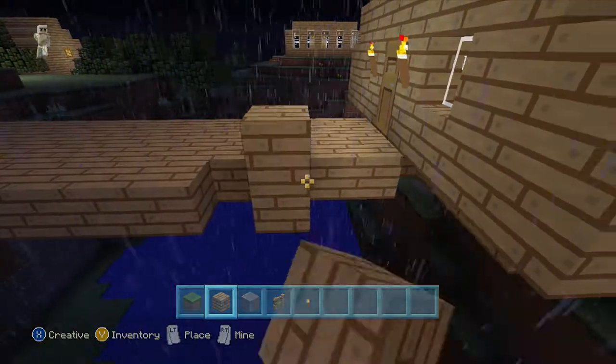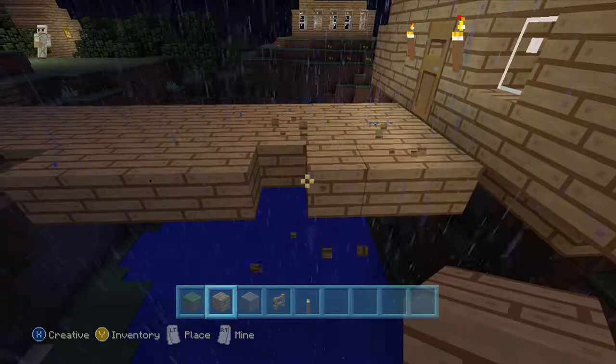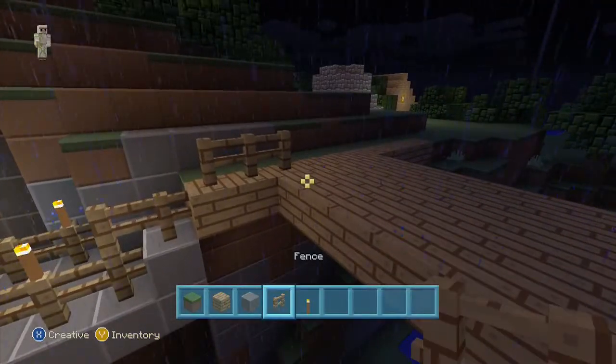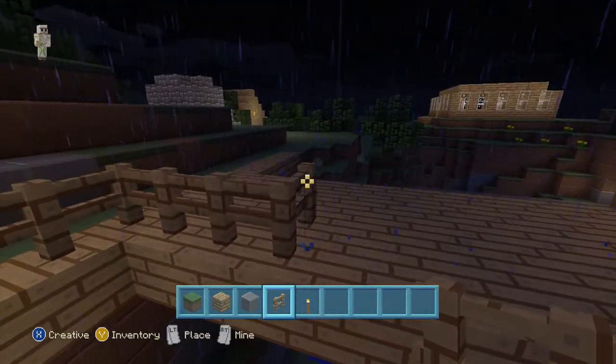Fix for blocks reappearing after they are mined. Once you take away blocks, sometimes they reappear — don't like that. Fixed around fall damage issues. Who doesn't like fall damage? No one likes fall damage.